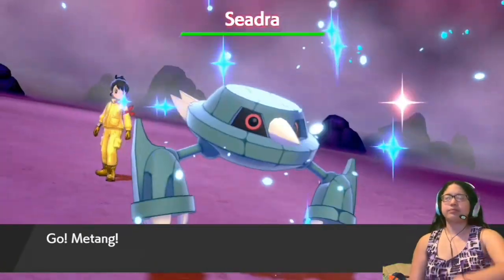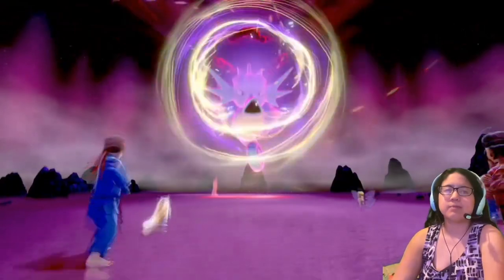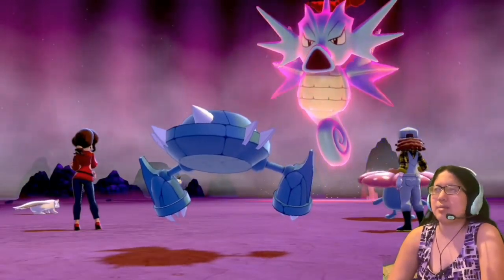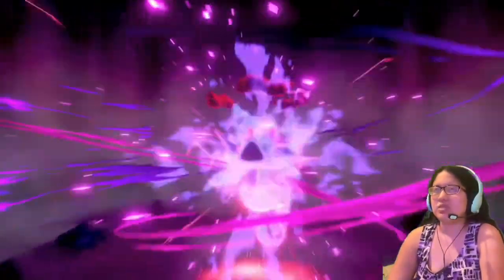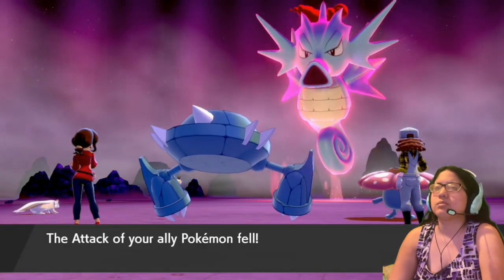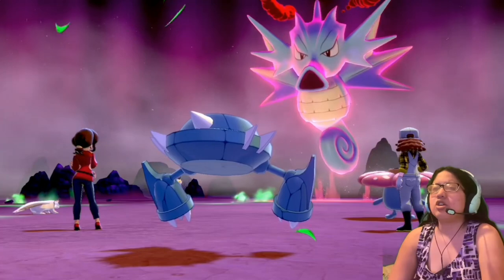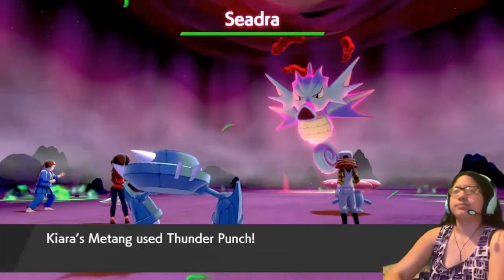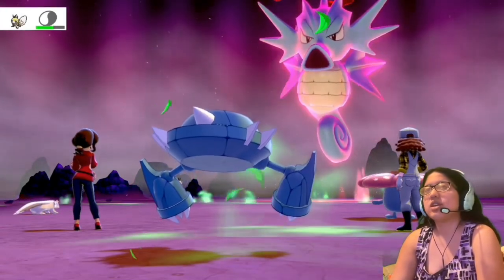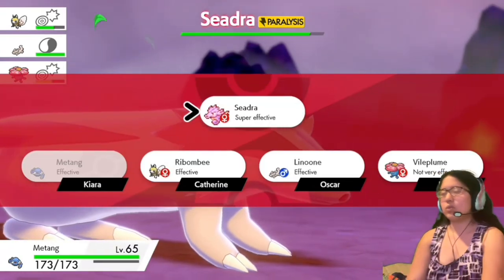Alright, it's a Seadra — bring it. I got this Thunder Punch. Fake Tears — they really like doing this at the beginning of the battle, just preparing for the actual attacks. Max Wyrmwind. That looks terrible. Grassy Terrain — so we're gonna get healed. I don't know if Seadra also gets healed. Thunder Punch — ooh, and paralysis! That is pretty good, on the first Thunder Punch too. Oh, Seadra does get healed — dang it. What's the point of Grassy Terrain if it just heals everyone on the board?